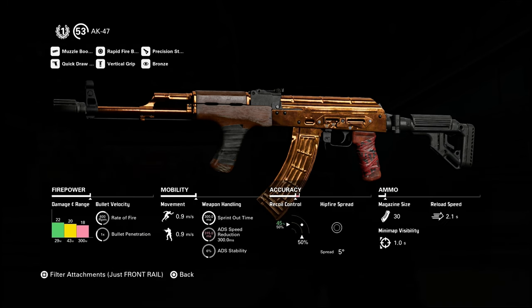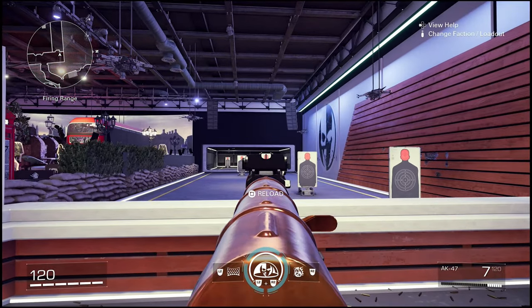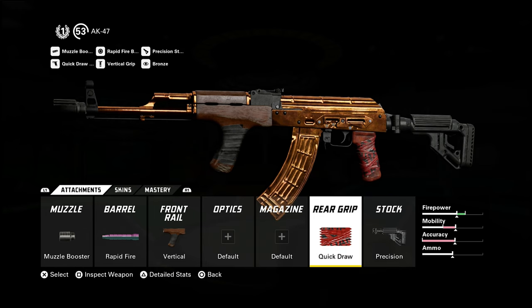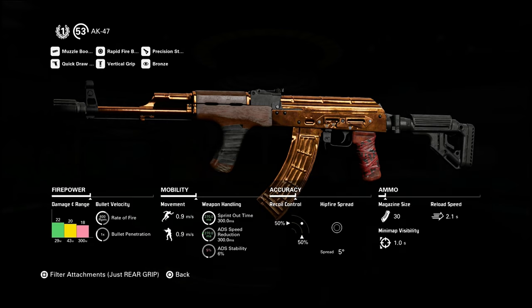I am now at -20% vertical recoil control and -30% horizontal recoil control. The disadvantage of the vertical grip is it reduces ADS speed by 5%, meaning I am 5% slower to bring up my gun to shoot. But that would not be a problem, because in the next attachment — the rear grip — I am currently using quick draw, which adds 10% ADS speed. After deducting the -5% ADS speed from the vertical grip, my gun is now 5% faster to bring up and shoot.